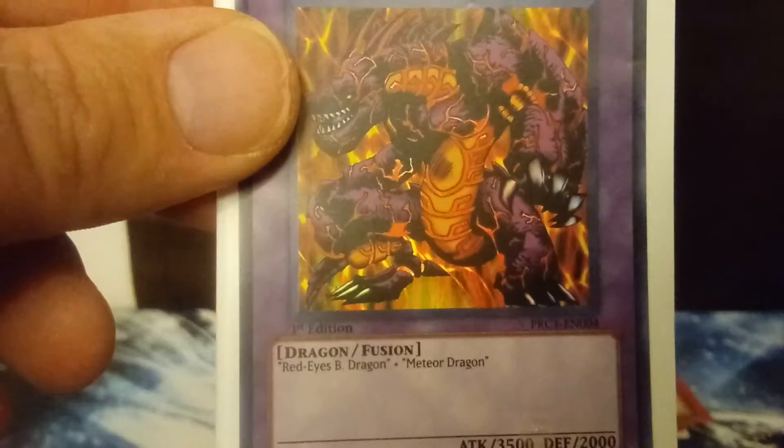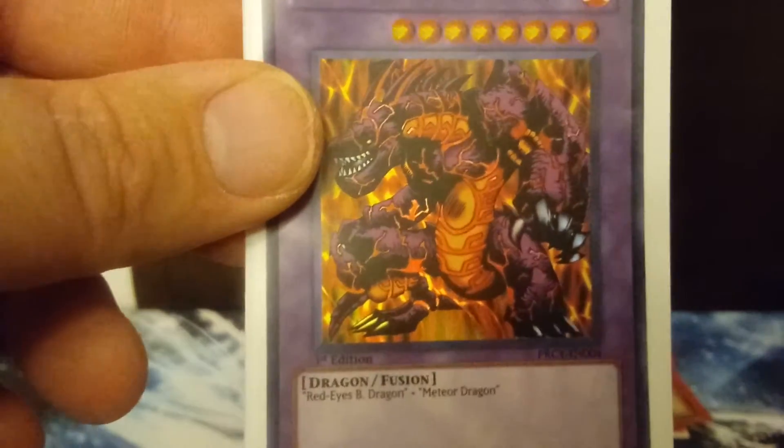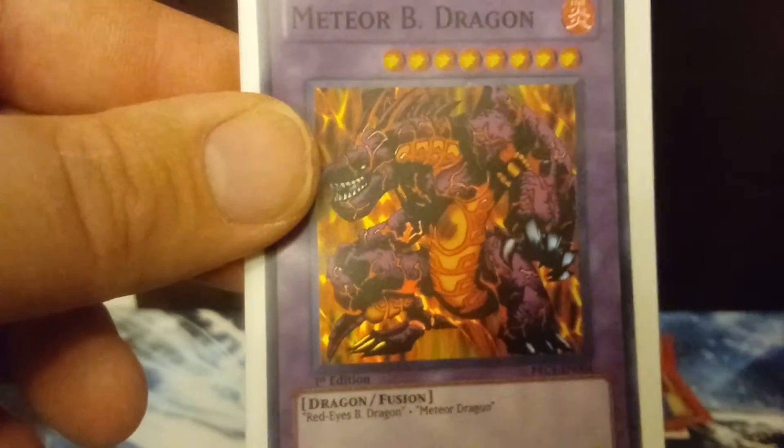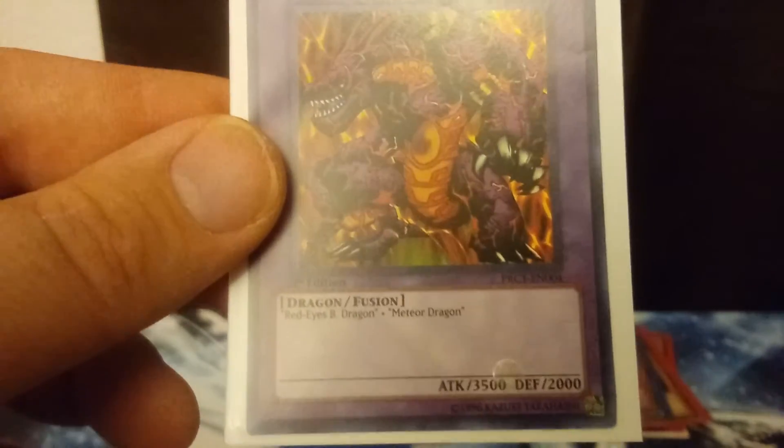Now we're in the top three. Leading off at number 3 is Meteor Black Dragon. I absolutely love this guy — these are really hard to find. I don't even remember where I pulled him. Meteor Black Dragon is so cool. I remember him from the old PlayStation 2 video games, where he seemed to be a prominent fusion card. I wouldn't say I like him as much as Black Skull Dragon, because Black Skull Dragon is probably one of my favorite fusion monsters ever. But this guy is just so hard to find, and he actually has a higher attack power than Black Skull Dragon even though Meteor Dragon is a weaker monster than Summoned Skull — I think that's really cool.